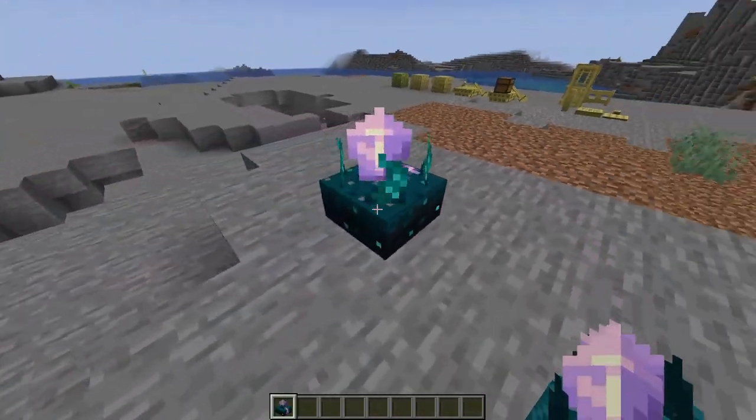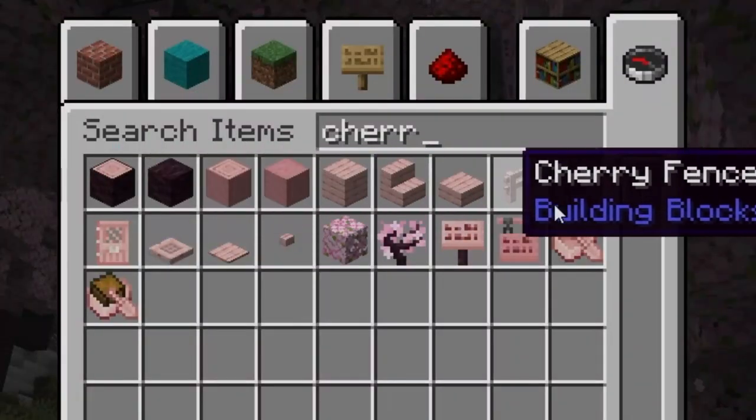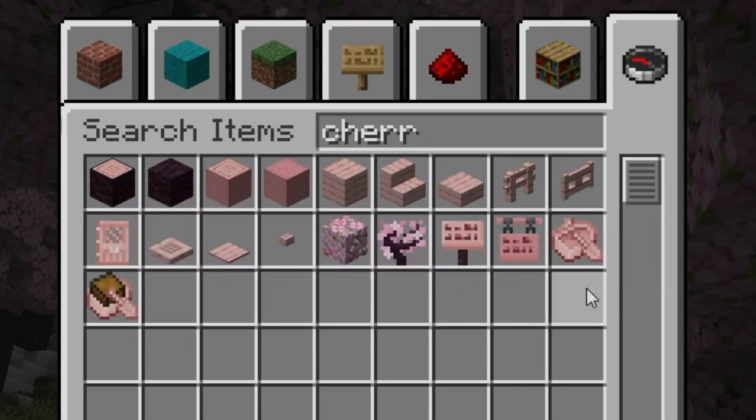Calibrated sculk sensors! Cherry grove biomes! Cherry logs along with all the wood items as well!